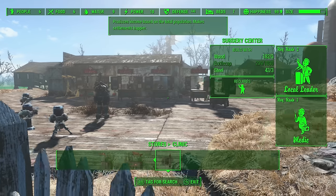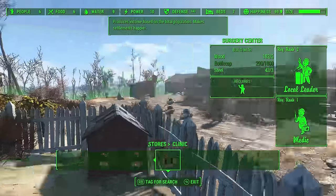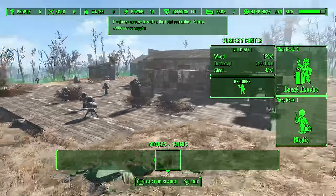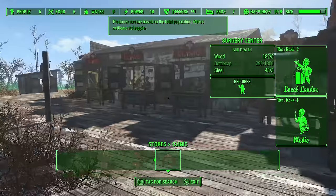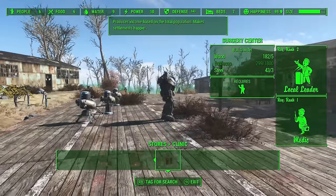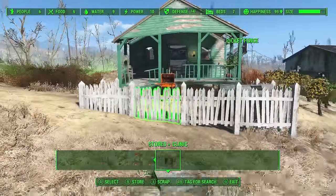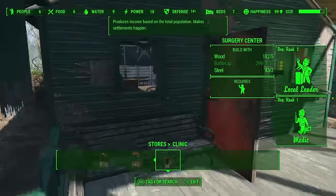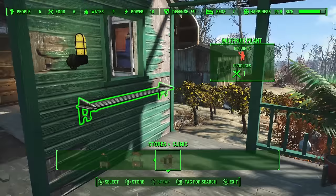So if you have all the things we talked about, just follow the method: sleep, wait for it to go up, sleep, wait for it to go up — and that should be it. There are other guides online where you need to buy 18 or 20 clinics, but as I've shown here you only need five so long as you follow this method. I'm not sure who originally came up with this — if someone knows, link it in the description below.